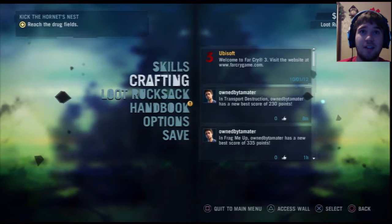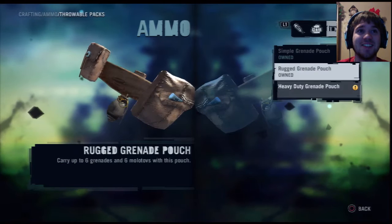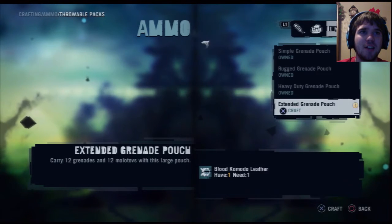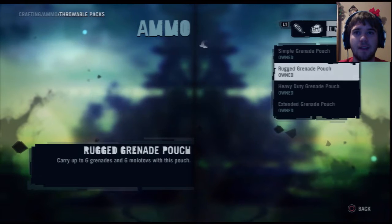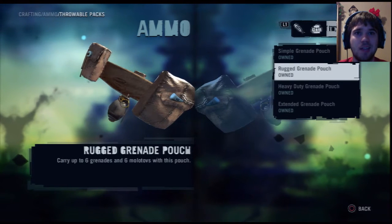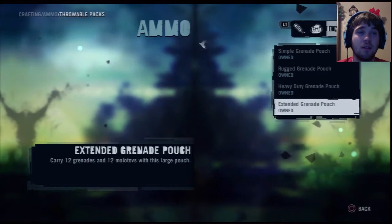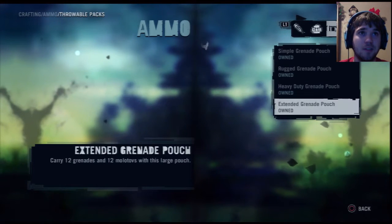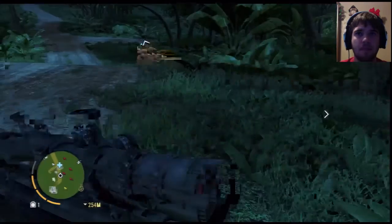Wait, I might have only — no, I think I was imagining that I had two things to craft. I'm pretty sure I only have one. I have the Komodo dragon skin and I have the blood Komodo leather. Awesome — instead of being able to carry four, I can now carry twelve!